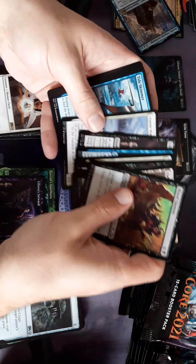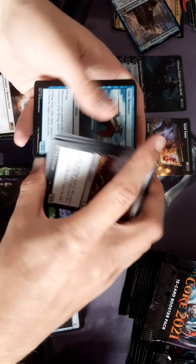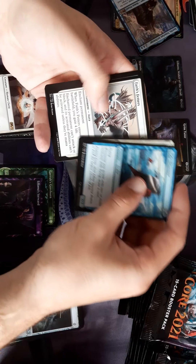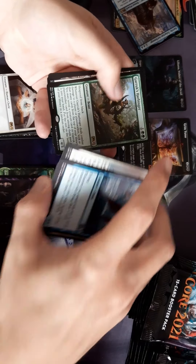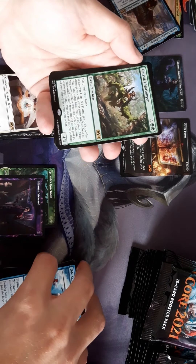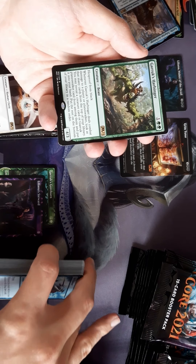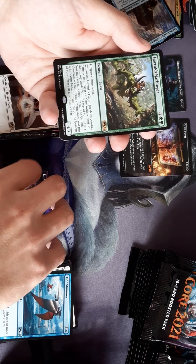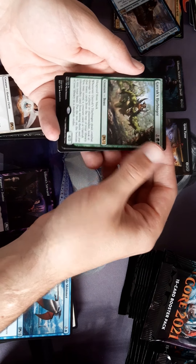We should open these and decide — pick one of us from each. That's a lot of text. Garruk, Harbinger? Harborer? Harboringa? Hexproof from black.